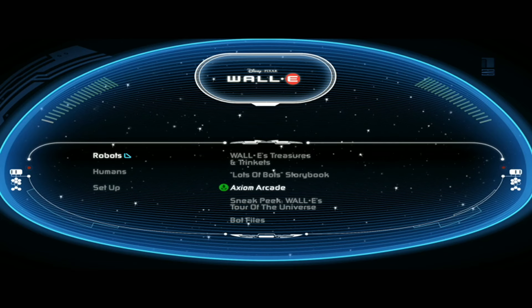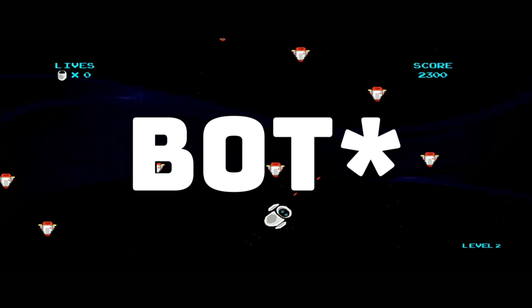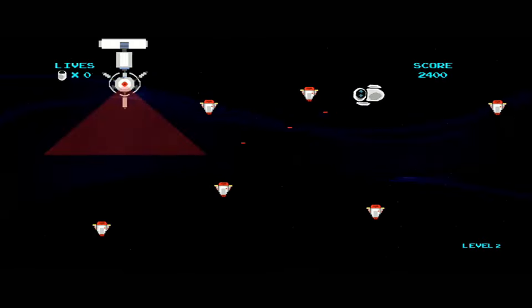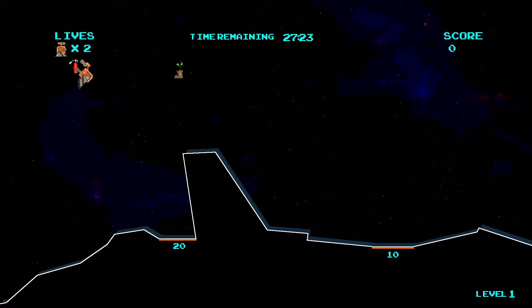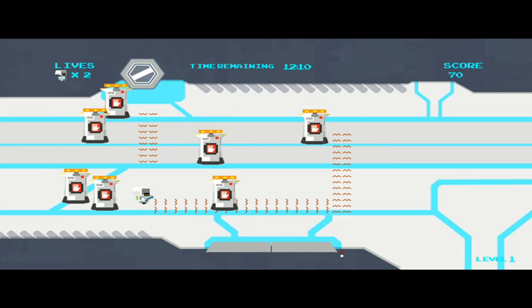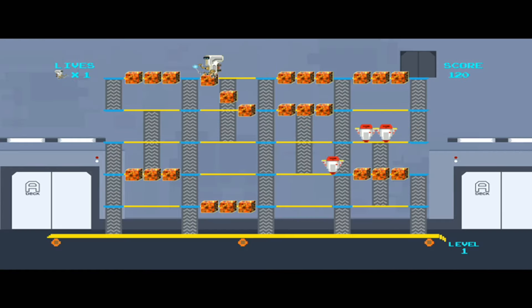The Blu-ray had minigames. Eve's Podblaster: it's Asteroids with gophers and Otto in space. WALL-E's Dodge and Duck: I have no idea what this game was about — I thought you had to land on these little colored bits of the ship, but that didn't work and I just died. MOE's Mop-Up Madness: clean up WALL-E's tread marks without running into the stewards. Bernie's Breakthrough: it's Burger Time. And that's it — for real this time.